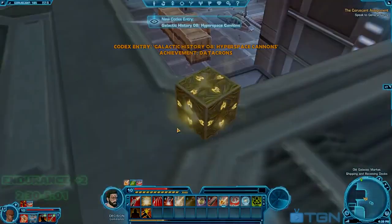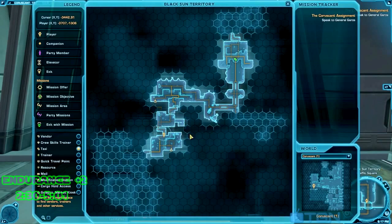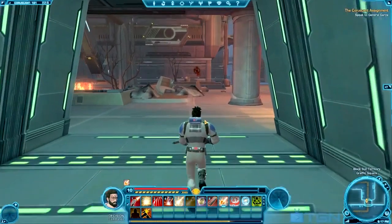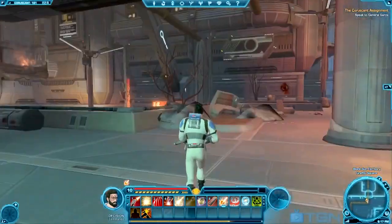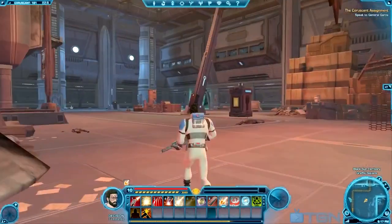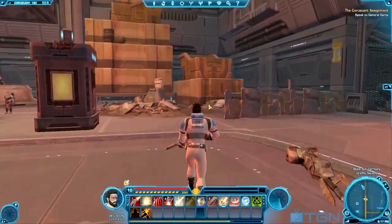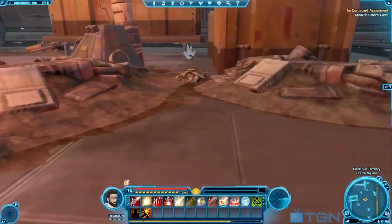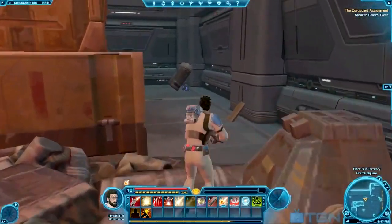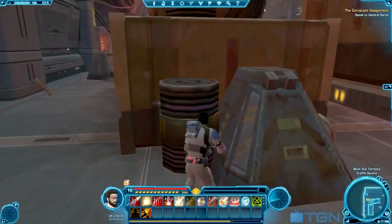We're back for the second datacron in Coruscant. This one is in Black Sun territory — it's the second datacron you'll run into when leveling up normally. You'll be right when you get into the area called Graffiti Square. You can see it right there on the left, but you're not going to want to go over there. You're going to want to go to the right where these stacks of crates are — like three giant crates stacked on top of each other. Go around to the back and you'll see a cylinder against the crate; just jump onto that.